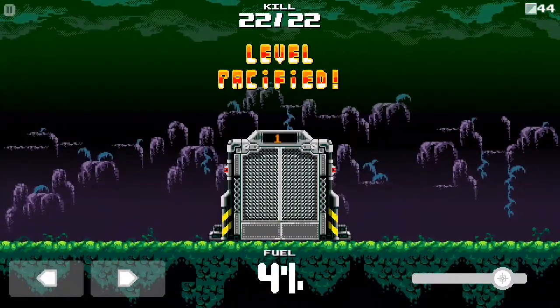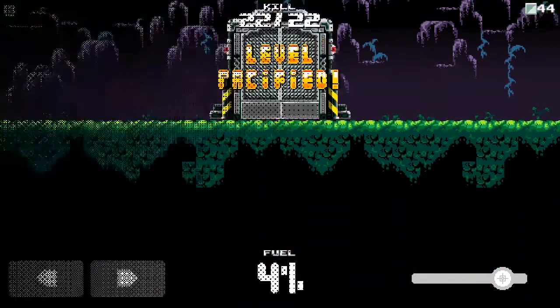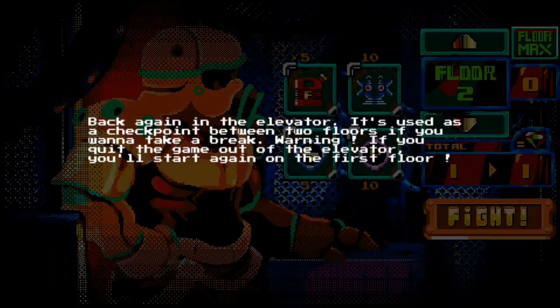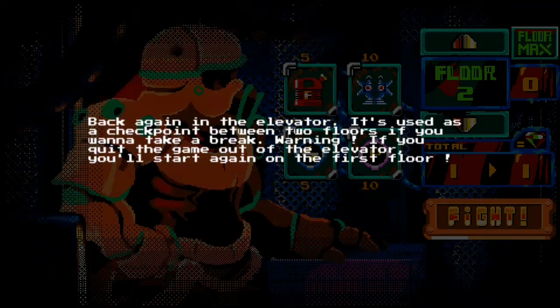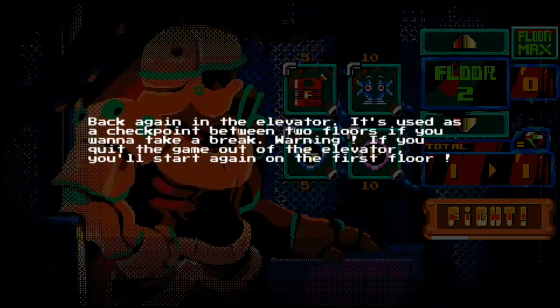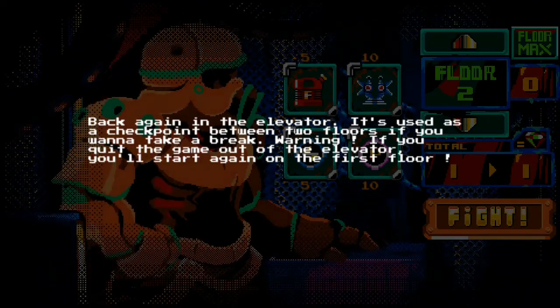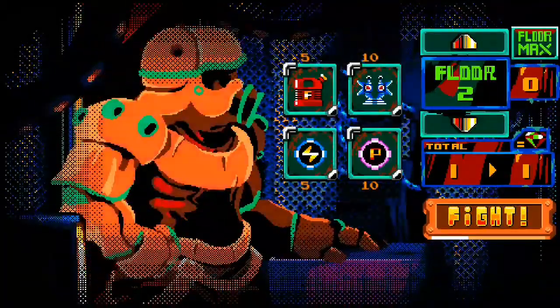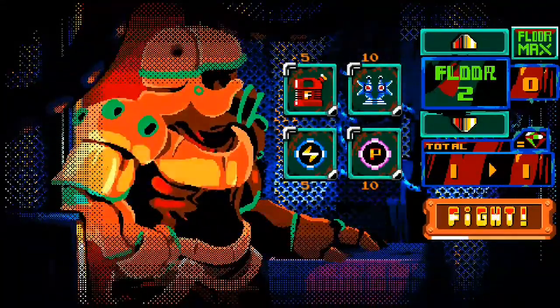We're going to level 2, or basement 2. Back again in the elevator — it's used as a checkpoint between the two floors if you want to take a break. Warning: if you quit the game outside of the elevator, you'll start again on the first floor.